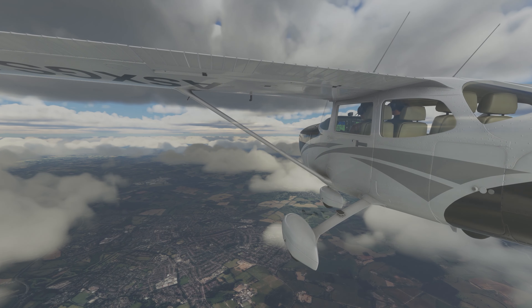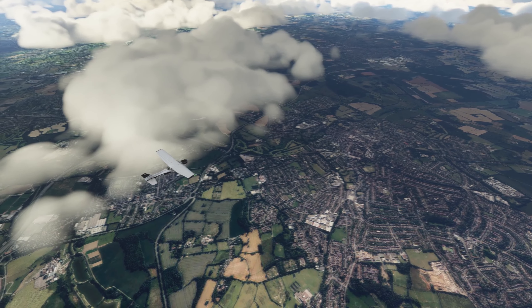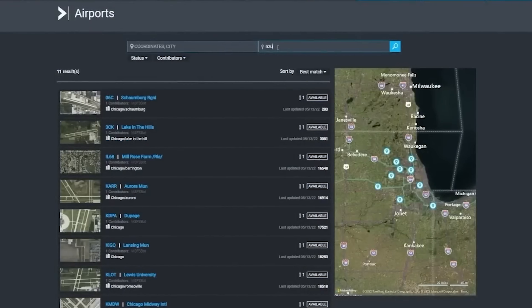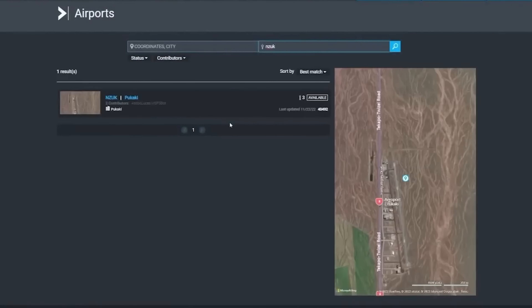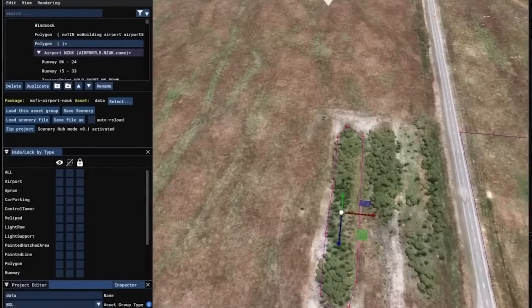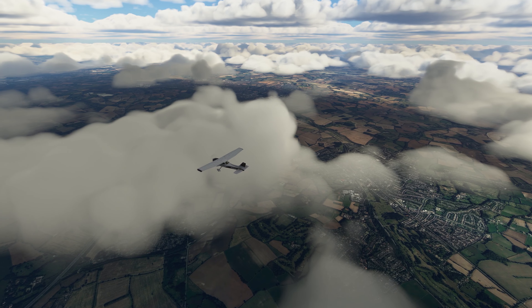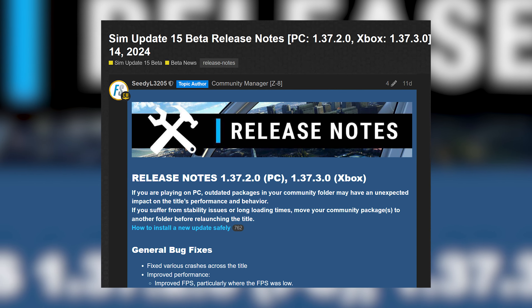It's been a long time coming, but simmers finally have hands-on control in the development of Microsoft Flight Simulator. This week saw the release of the first batch of player-improved and updated airports. It's a big deal for the sim, and there's plenty more to come. Elsewhere, Sim Update 15 is on the way, and Microsoft have detailed patch notes on it.